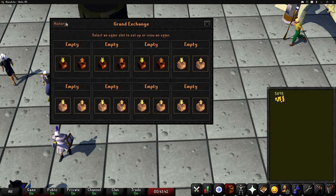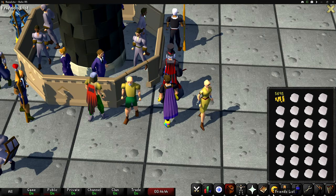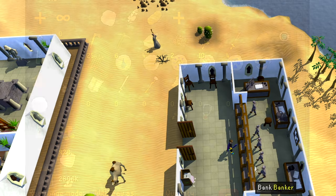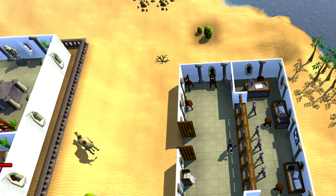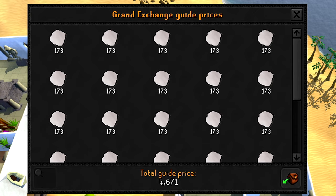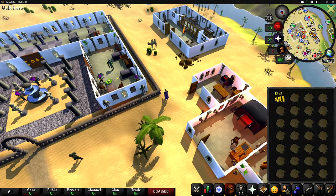Now that we have 5,700 GP, let's take it out of the bank, grab some cowhide, and head over to Al Kharid and get tanning. An inventory of hard leather is 7.3k, and an inventory of cowhides is 4.7k, so we are going to be making some pretty decent money here. I'll see you guys when all of these cowhides are tanned.